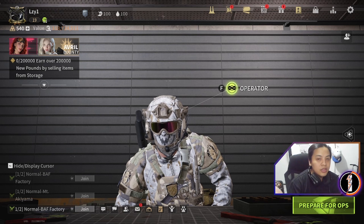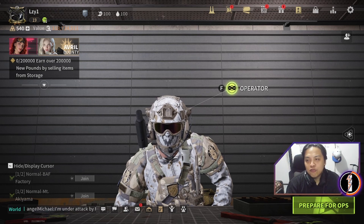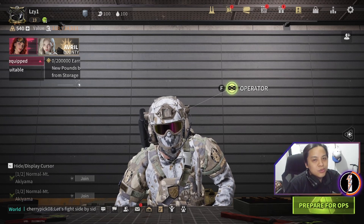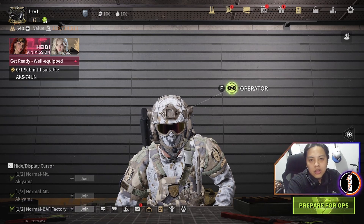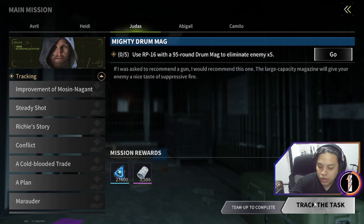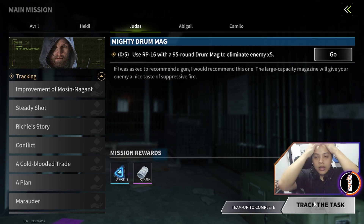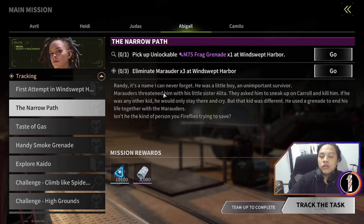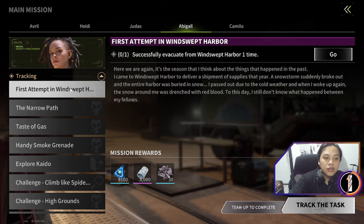Hopefully this helps you out. If you're new here, please subscribe to this channel and help me reach 3,000 subscribers — we're at about 2,800 so we're very close to our goal. Mostly for Judas it's guns and eliminating marauders, very basic missions. For Heidi and Abigail some are very specific to specific locations, like Winds of Harbor for the starting missions for Abigail.